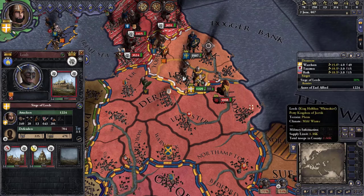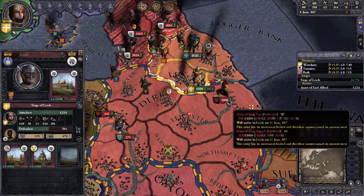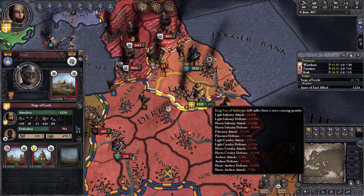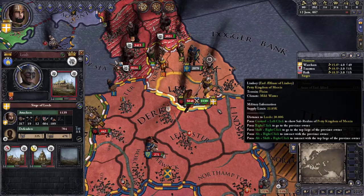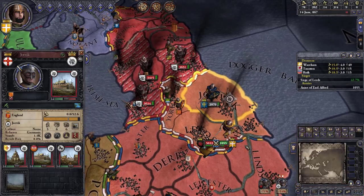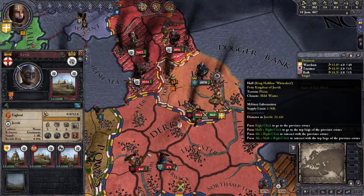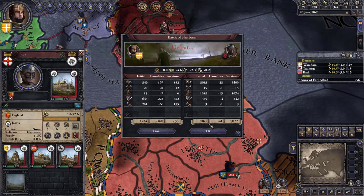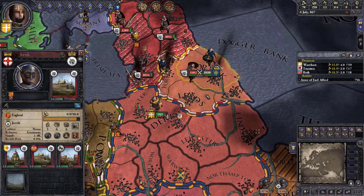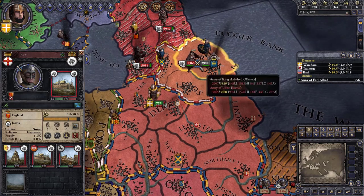I don't see these guys budging and they've got a lot of troops. We have about 5,000 guys — if Wessex comes and helps us we could fight this off since they'd have to cross a river to get to us. But it looks like my brother is just sitting there. He's not gonna help. We were betrayed by our own family — he'd rather sit in York and let his brother's army get wiped out.